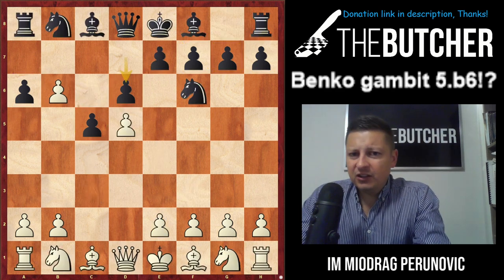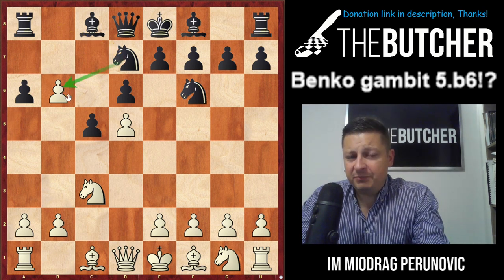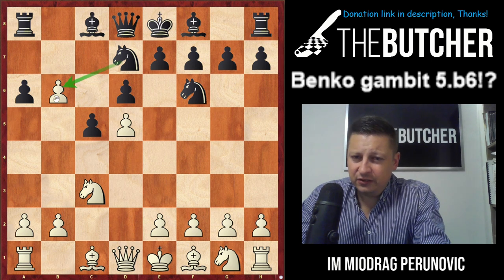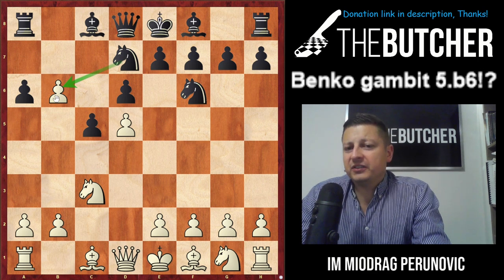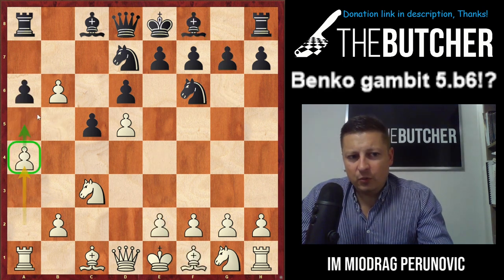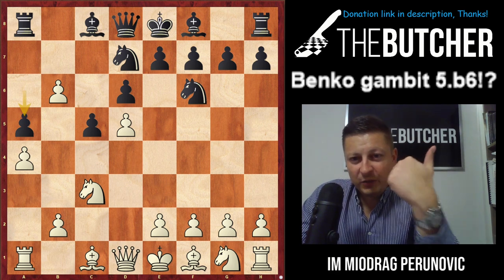Speaking of the d6 line, you go knight c3. When they play knight bd7 and feel happy to capture the pawn on b6 by knight, the knight on b6 looks unnatural and doesn't present anything dangerous. So you go a4 — the point is to go a5 and defend the pawn on b6 forever. Two possibilities: they capture by knight, or they play a5. When I played Benko with black I was always happy to play a5, as those positions reminded me of typical Benko positions with the bishop on a6.